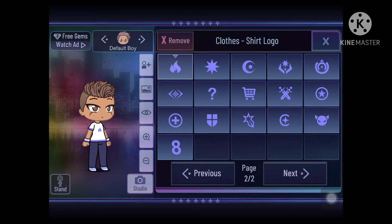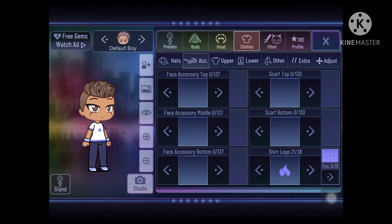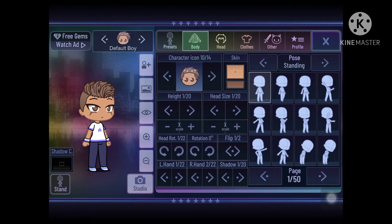Now the symbol for our shirt. You could choose like the devil, the sword, or if you're making Preston, of course he loves fire.